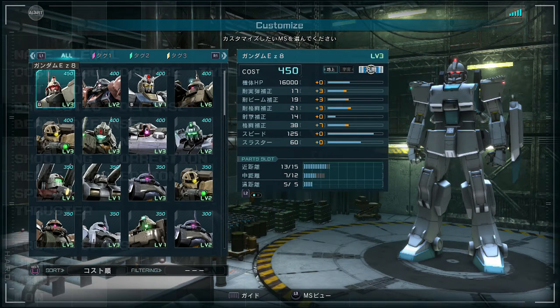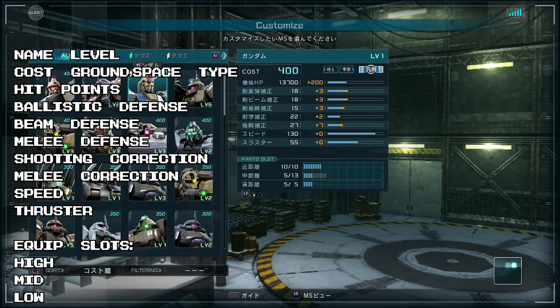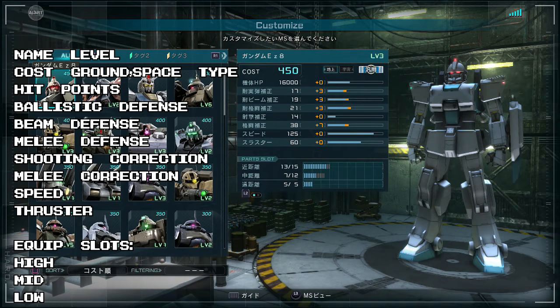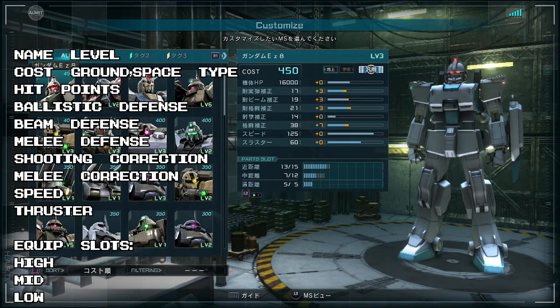Now the stat block — let me translate it as best I can. At the top there's the cost. The symbols to the right of that are whether it can be used on ground or in space. As you can see, the Gundam is an all-rounder — it can be both. The EZ-8 and Efreet Kai are both ground types, so they can only be used there. The symbol to the right of that is their type. The EZ-8 and the Gundam are general types — more or less good at everything and not overly specialized.